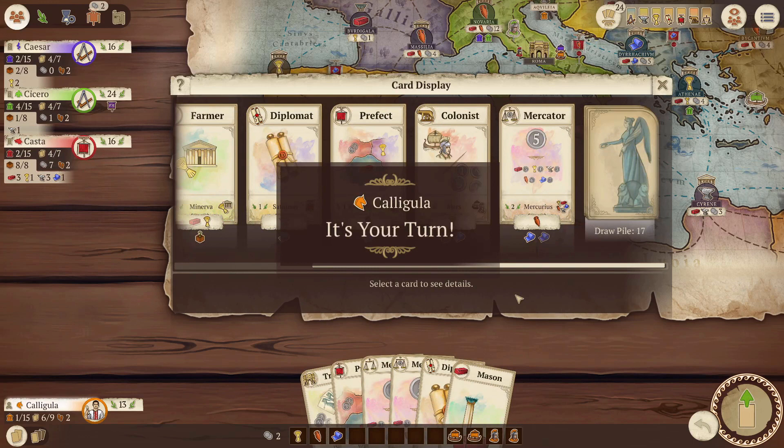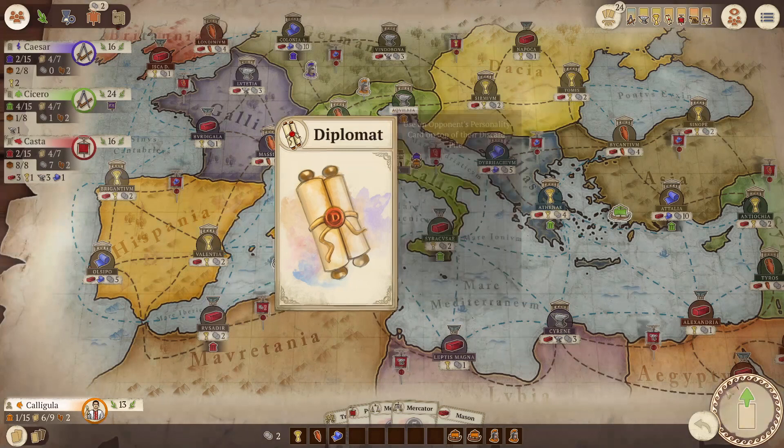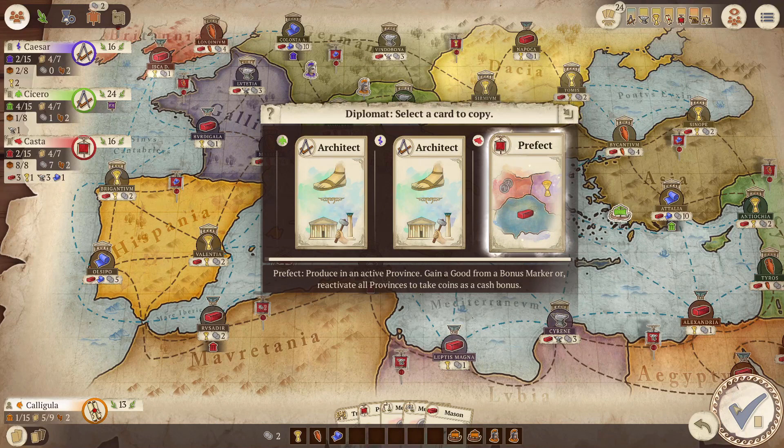The Diplomat simply allows us to copy a card that another player played on their last turn. You can copy any card except another Diplomat or a Tribune. You can see which cards were played last turn by the symbol next to the player's name in the players panel, or by playing the Diplomat and viewing the full cards with descriptions.